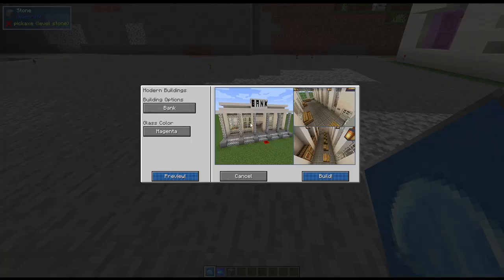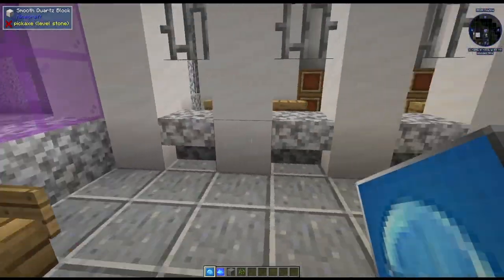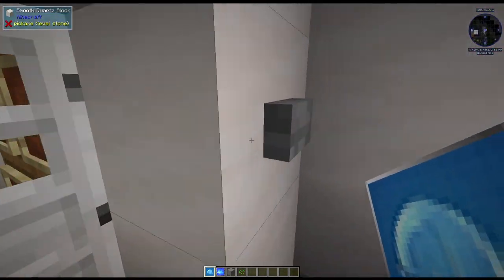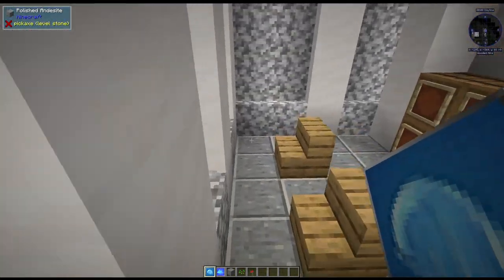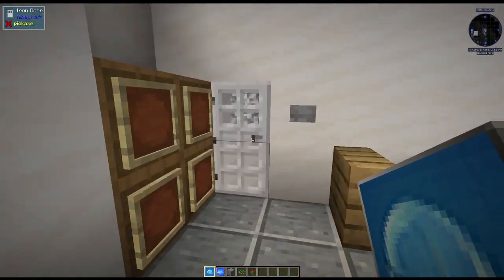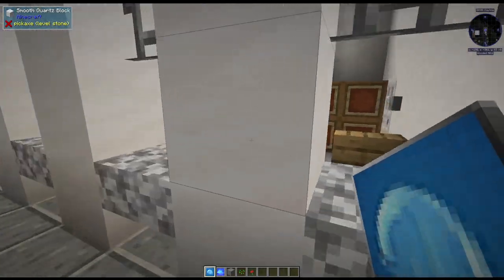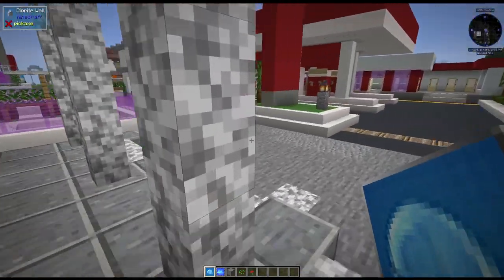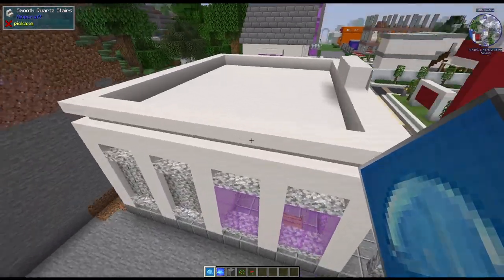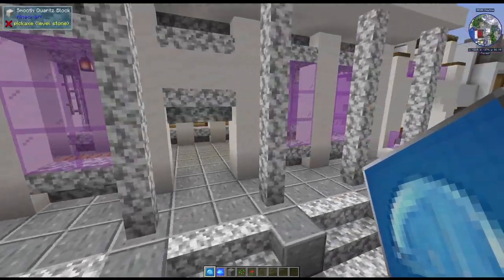All right, next up we have a cute little bank. There's an area to sit outside and then of course the bank tellers go back here — gotta have all that privacy. Here is where the dollars would be, stored in awesome barrels — or the Minecraft version: diamonds, gold, probably more like emeralds. Look at this, it's super cute and it has banners up here which of course you could change out for whatever you wanted. Pretty awesome!